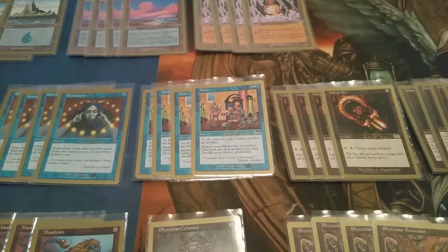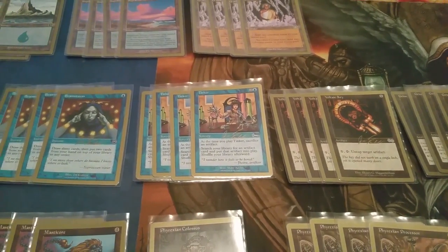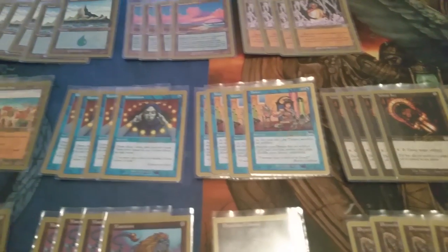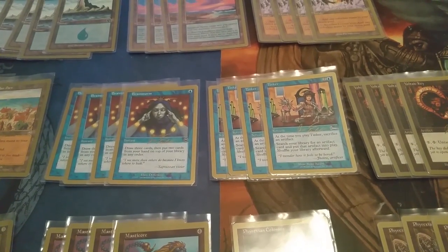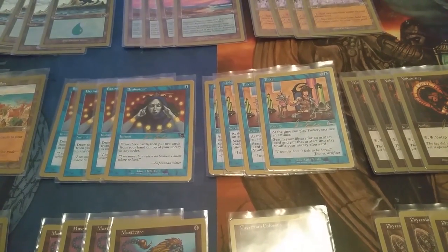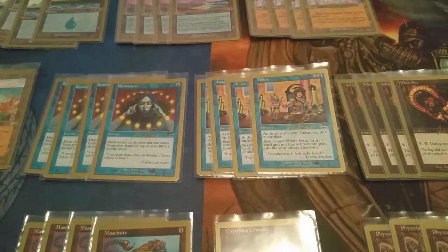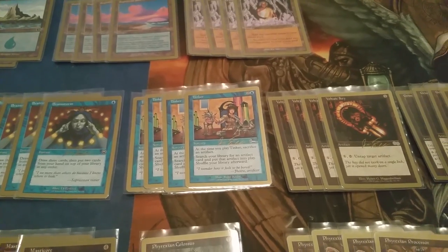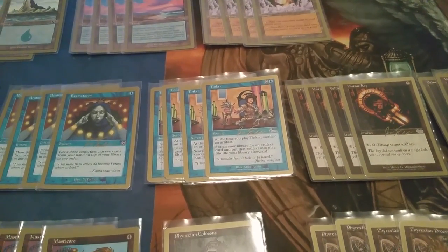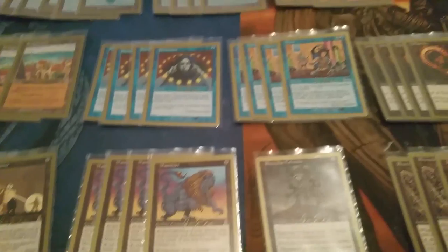Back in 2000, John Finkel played Bob Maher and they both played the exact same deck. The only difference was that Bob Maher used Stroke of Genius and John Finkel used Brainstorm. They're both really good — one card is better in the early game and the other is better in the late game. We're going to examine this deck card by card, and I will include this deck in my versus series. This deck has nine creatures.